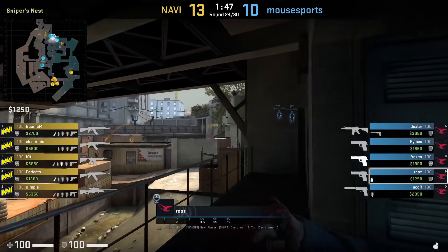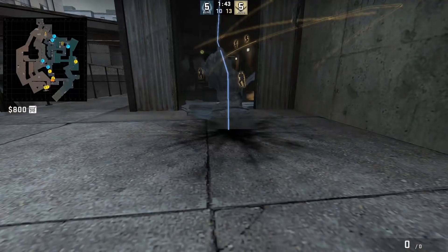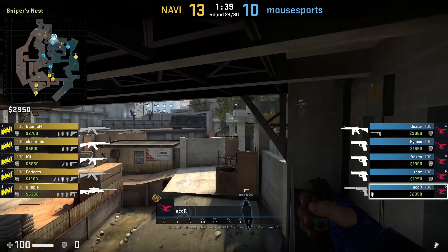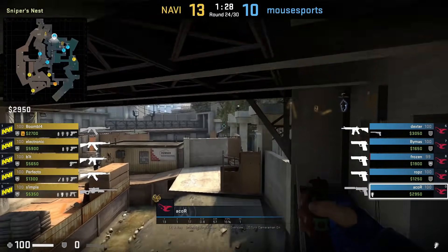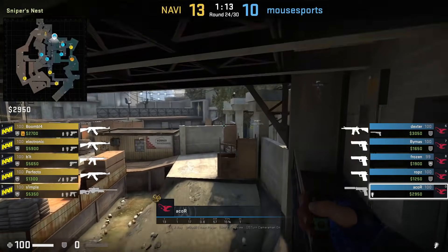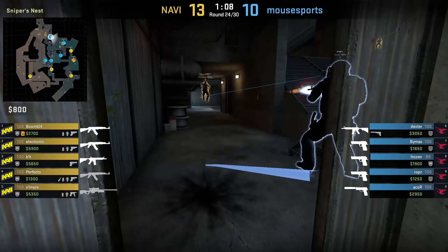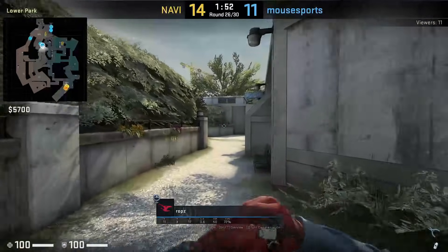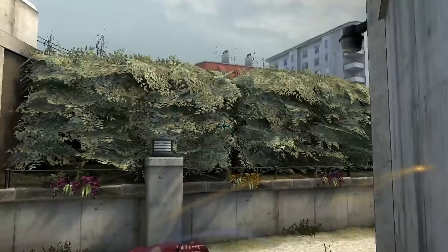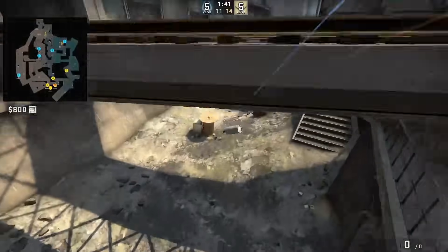Mouseboats are on eco with a safe rifle from the round prior, playing inside connector. Robs is going to blow up door and he will jump spot on the railing to see if he spots anyone, then would flash for Dexter to peek down connector. Robs felt pressure from monster, so he decides to flash and Dexter peeks off of it and kills Perfecto. After mollying stairs, Robs will smoke monster by getting in front of the trash can, aims here, then jump throw. This allows Mouseboats to have an extra molly on one of their A players as Robs rotates back to B.